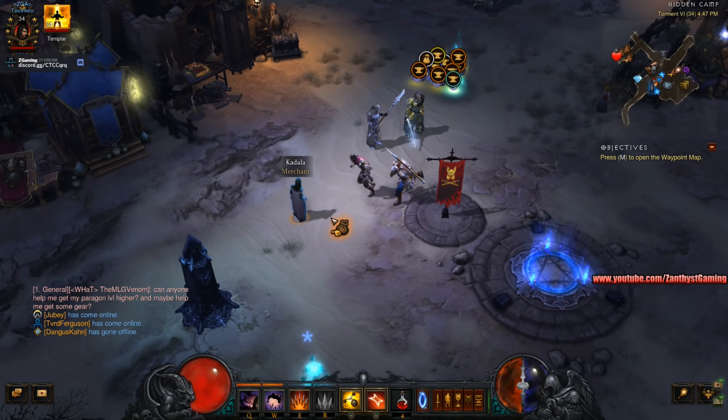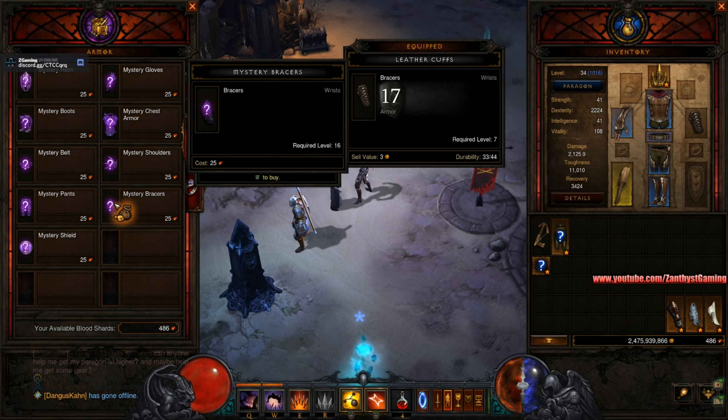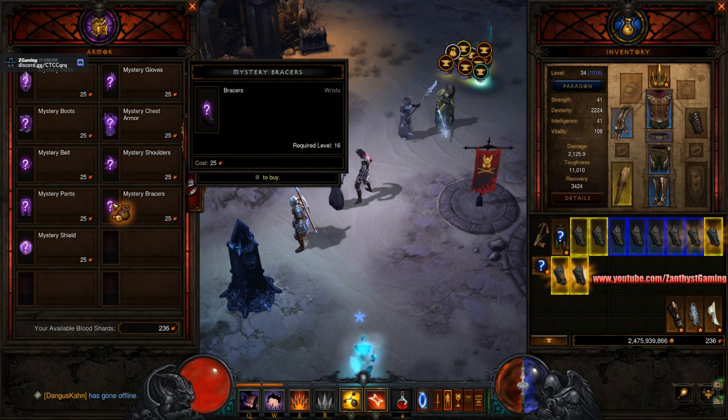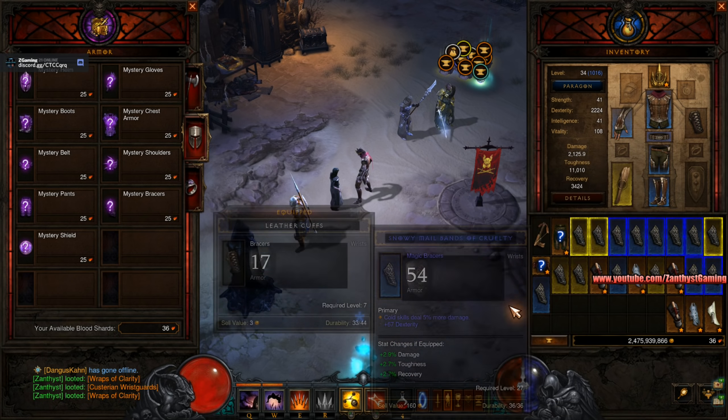Next thing you need to do is go down to Kadala and pray to the gods that they're with you, and gamble for bracers — you're trying to get the Kassar's Cage bracers. As you can see here, I got it right there. I also got two Wraps of Clarity.